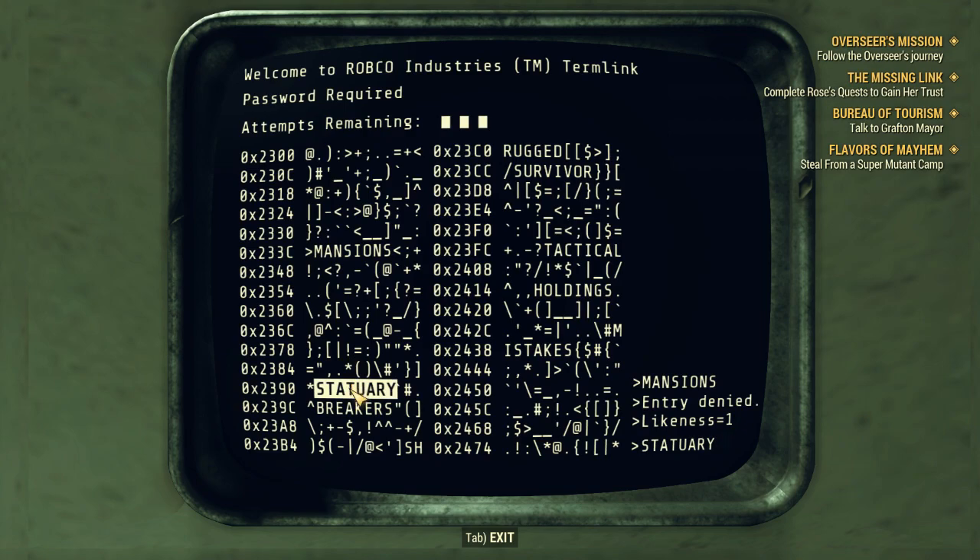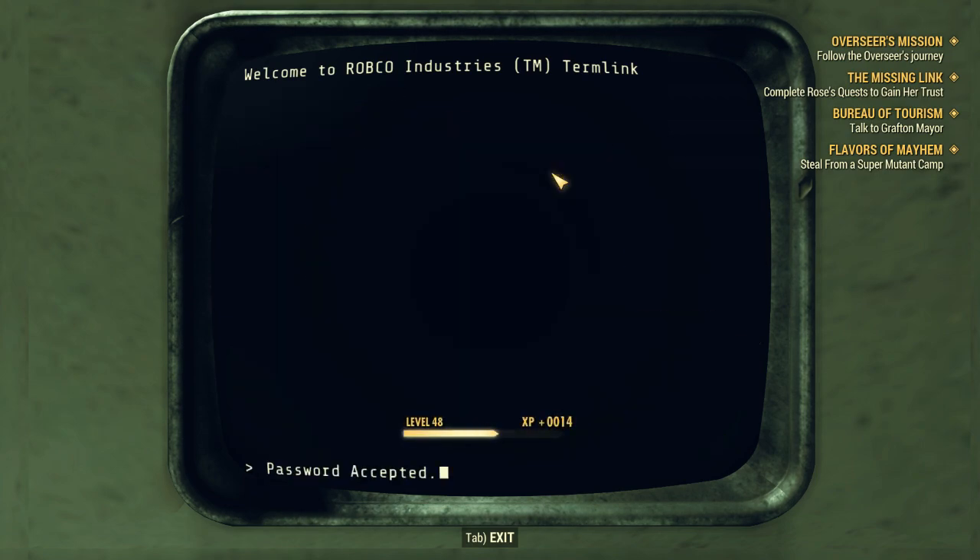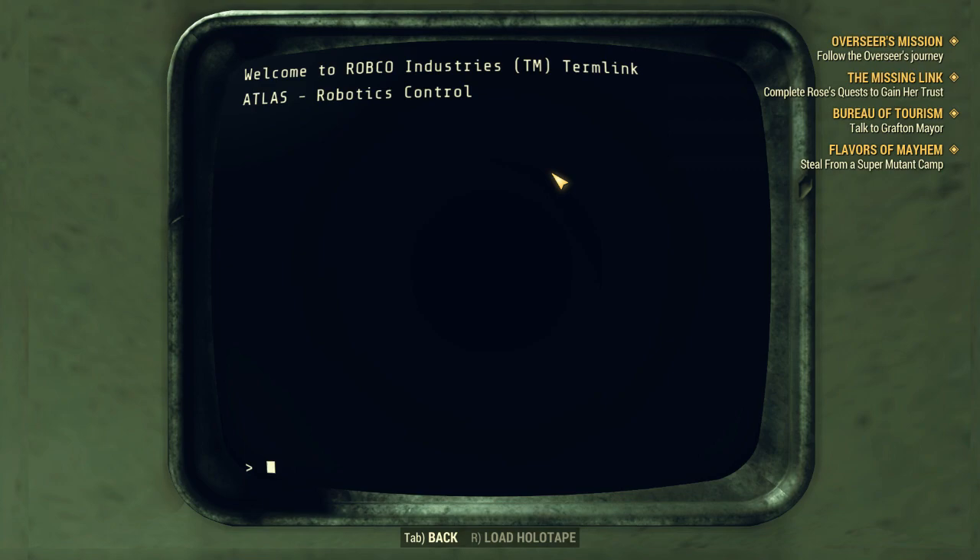Mansions — no, it ends with an S. No. It has an I. Anything in common with breakers? No. Survivors — there we go. Robot control: power down, turn off, pacify — any of those would be good options. Gotta wait for it to load.